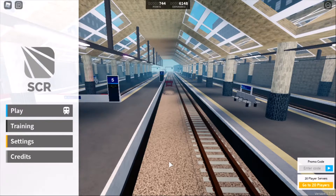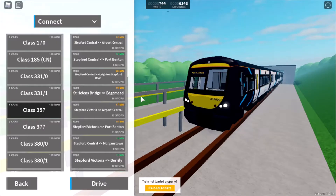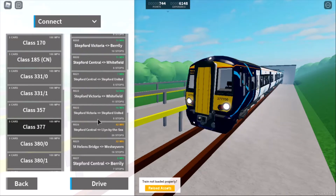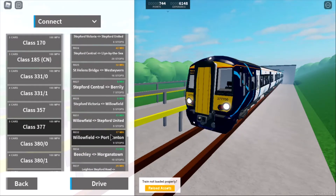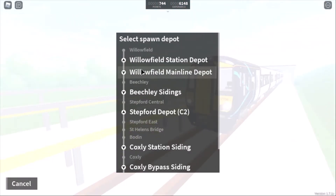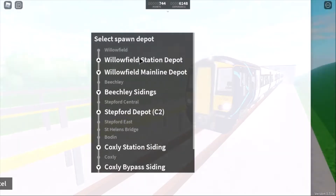Today we're going to be going through the 1.7.1 update and looking at some new things. The first thing of interest is obviously a new depot at Willowfield. I'm going to hop into the class 377 for now on a route out of Willowfield — Willowfield to Port Benson, that'll do. We've got a Willowfield station depot and a Willowfield mainline depot. I'm quite interested to see what it looks like because I saw the sneak peek a while ago.